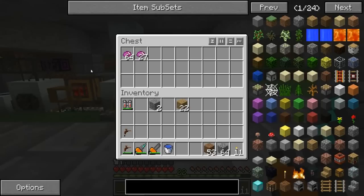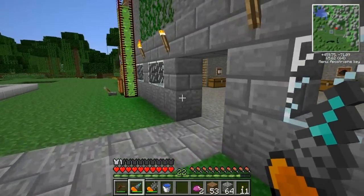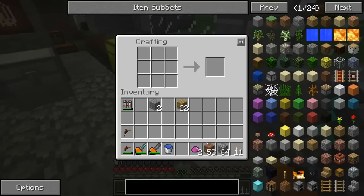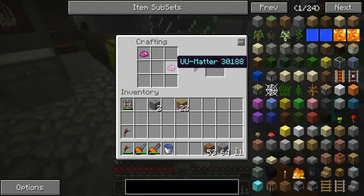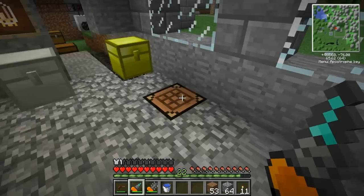With UU matter you can make clay, ink sacks, ice, bones, and even grass. The recipes aren't shapeless, so you have to place them in the correct positions. For example, if I put two here that's water, but if I put them right here that's a grass block. The recipe changes depending on where items are placed in the crafting grid.